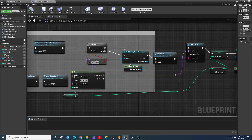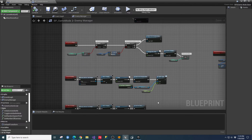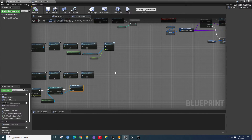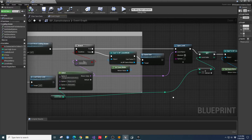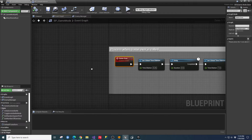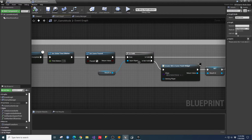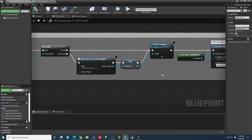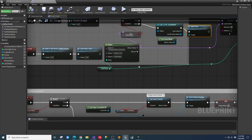Eventually it hits option two and determines it IS the end game, takes the false branch, goes back to the game mode, and calls the Game Over function. In the event graph, Game Over pauses the game and takes us back to the in-game finish and main menu. If I want to add another level right now, I just hit 'Add Pin' and put another map name in the sequence node.